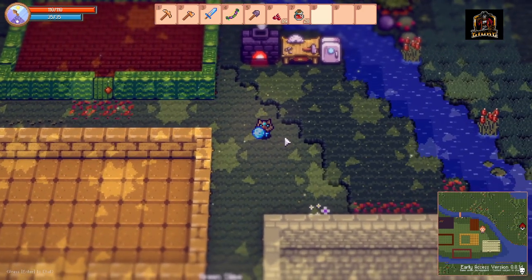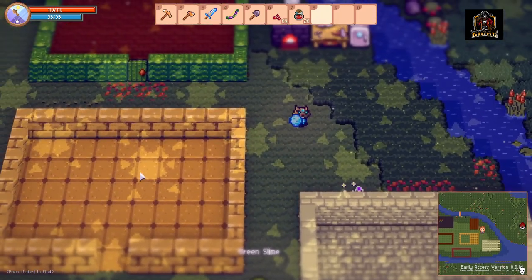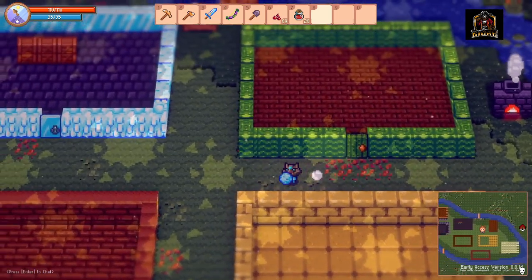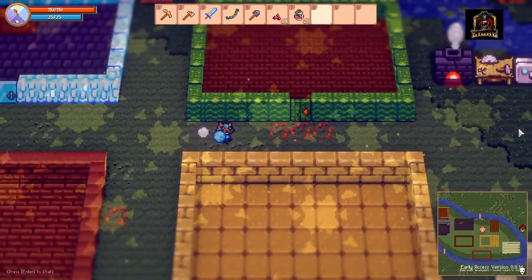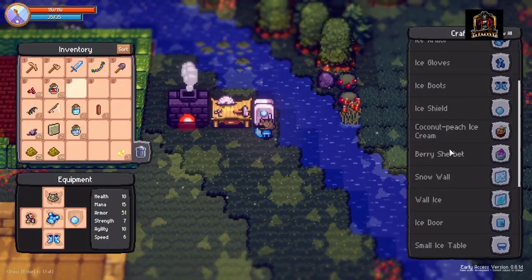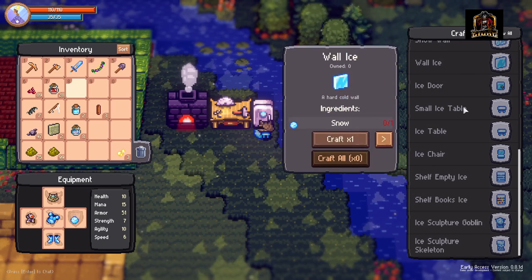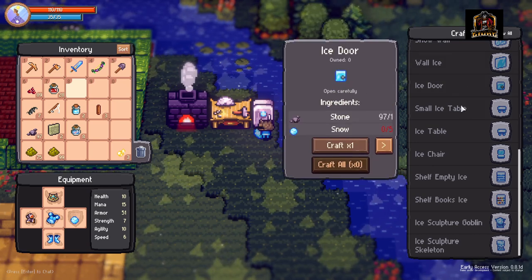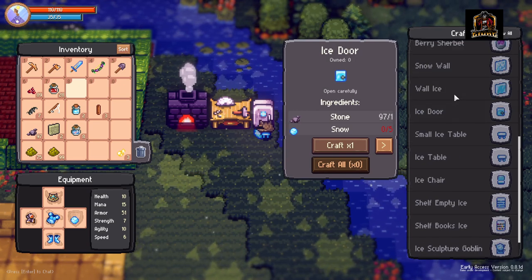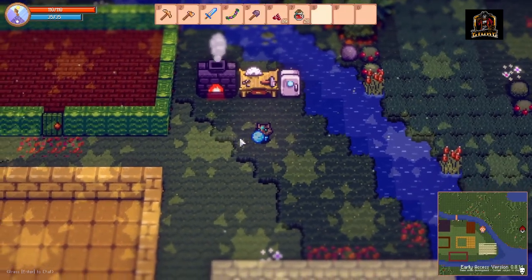The desert stuff was added in at version 0.7 if memory serves correctly. Sand is all collected in the desert, along with cactus. Your ice walls are made from snow, which is unlocked in the tundra — one piece of snow per wall. Your door takes snow and stone, and stone is very easy to collect anywhere. You also unlock your fridge once you collect snowballs in the tundra snow biome.